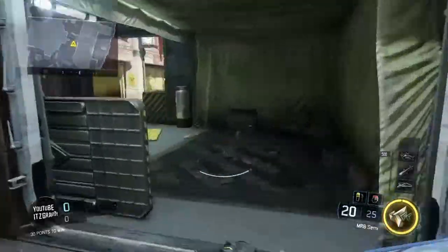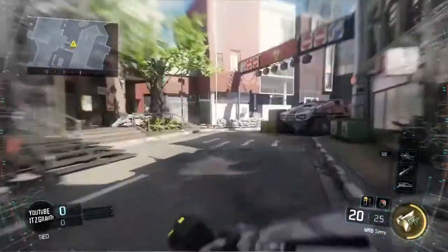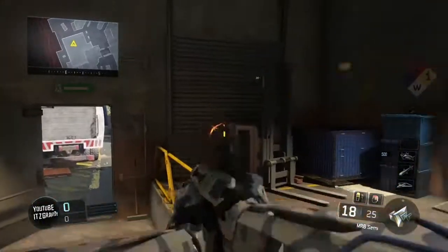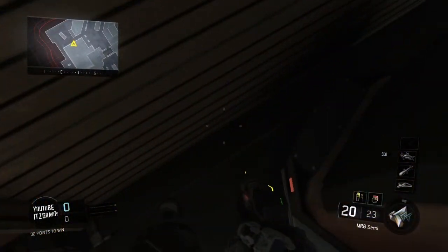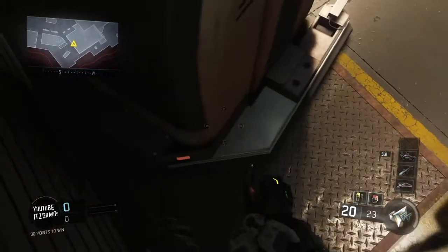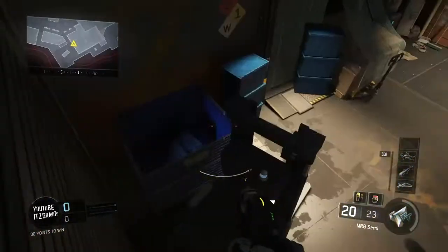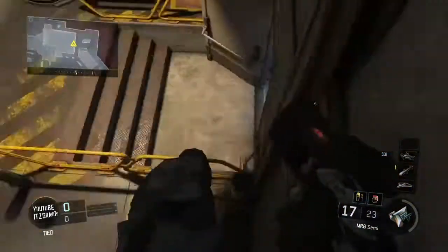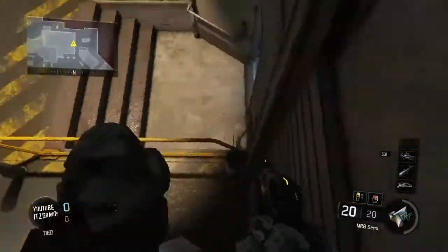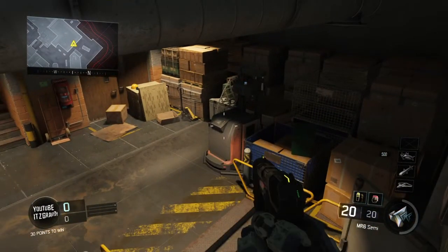The next wee glitch slash hiding spot I'm going to show you would be in this wee room, up here. All you want to do is run up here, jump and crouch. Right in here — this is where I am, just sitting up here. It will take a few tries, but it is a really good hiding spot. No one will ever notice where you are.